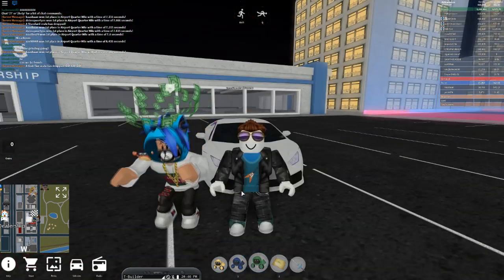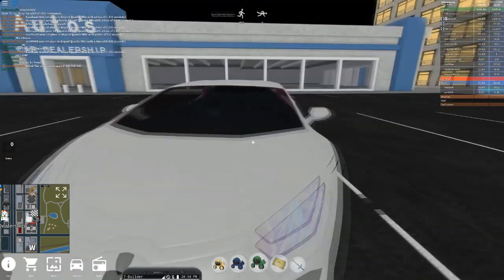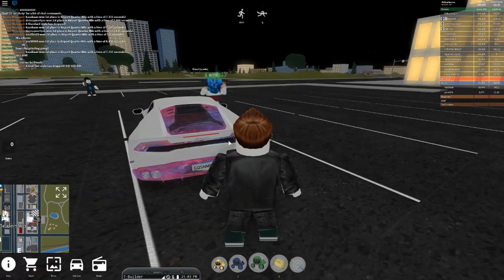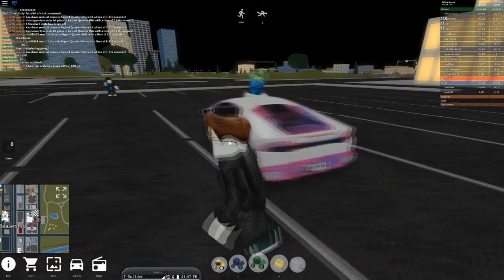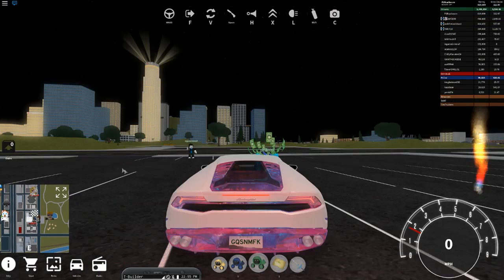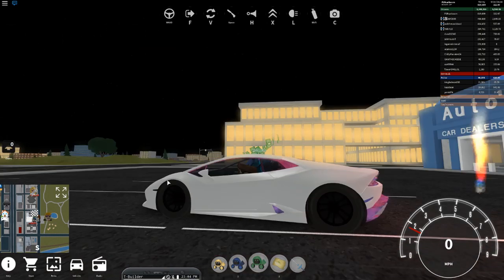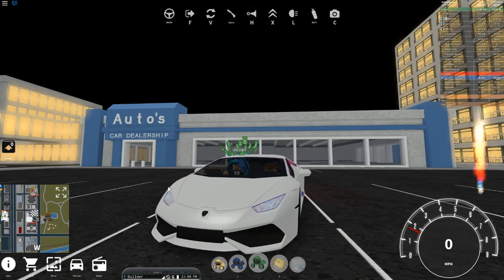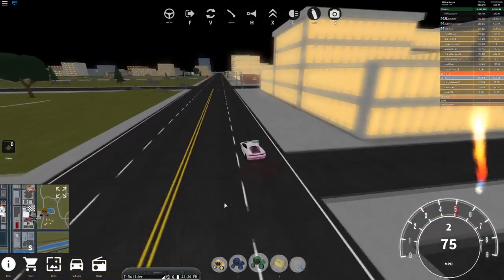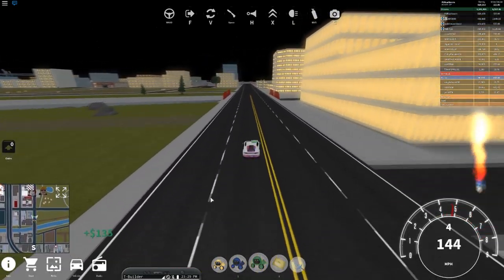I have my Lamborghini Huracan behind me here. It's maxed out right now. I want to try and beat its speed, because hopefully the Ford GT is a better car. I've heard a lot of people say it's a much better car than the Lamborghini. But first, I actually want to see how fast this car can go — what's the max speed of my Huracan before I get rid of it. So I'm going to head over to the airport race.